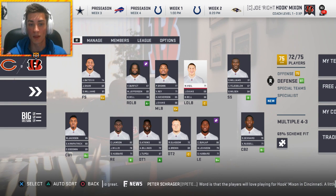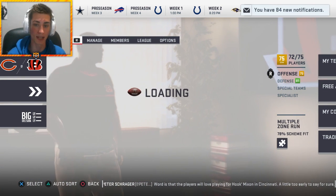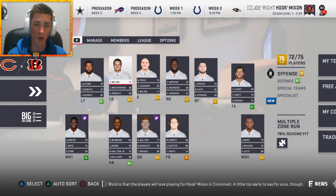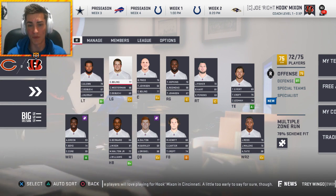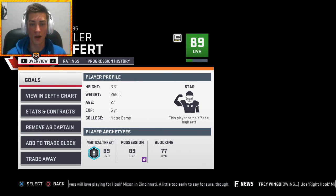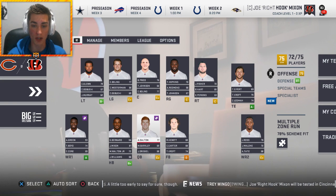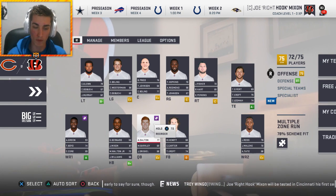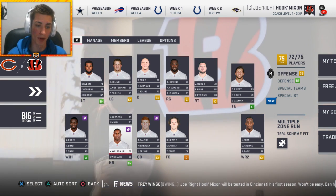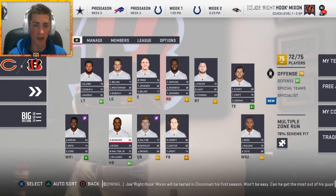The problem is, other than Carlos Dunlap, Geno Atkins, and Michael Jackson - who are all old - on offense there's not much. AJ Green is 29, the offensive line overall is poor. Clinton Bowling had like two good years and then been average to below average. Tyler Eifert's great and in the ideal age range, just a little injury prone in real life - but we don't have to worry about that in the game. John Ross hopefully can progress, we've got Tyler Boyd, and at running back we're probably going to rock out with Joe Mixon.